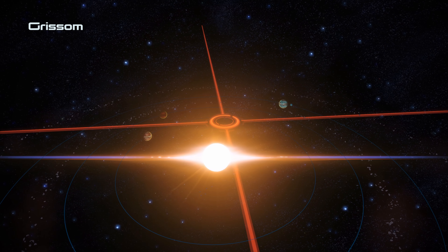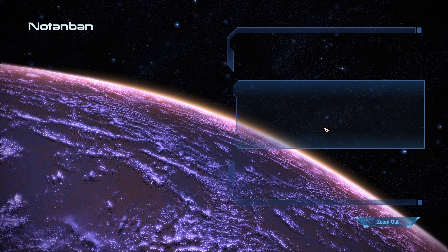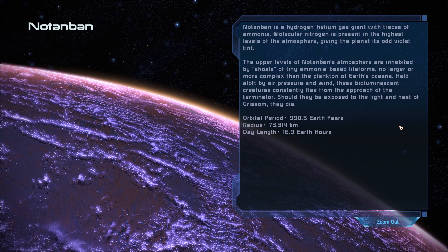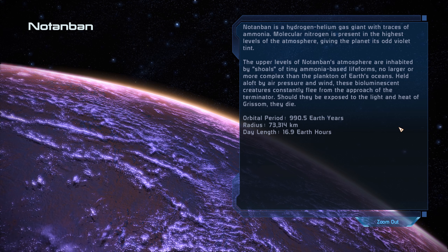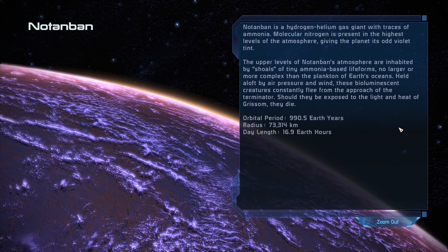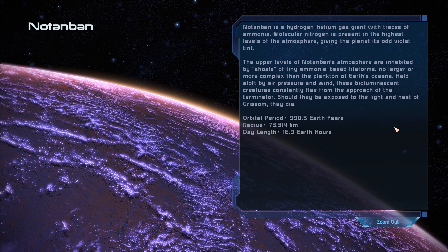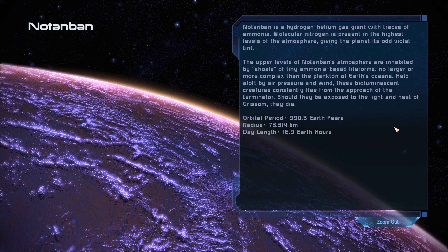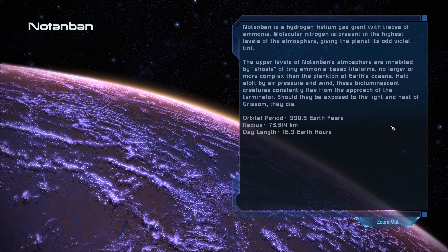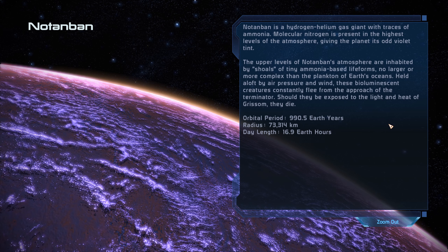The Grissom system itself has several planets to investigate, so let's start from the top as usual. Notenban is a hydrogen-helium gas giant with traces of ammonia. Molecular nitrogen is present in the highest levels of the atmosphere giving the planet its odd violet tint. The upper levels of Notenban's atmosphere are inhabited by shoals of tiny ammonia-based life forms no larger or more complex than the plankton of Earth's oceans. Held aloft by air pressure and wind, these bioluminescent creatures constantly flee from the approach of the terminator - should they be exposed to the light and heat of Grissom, they die.